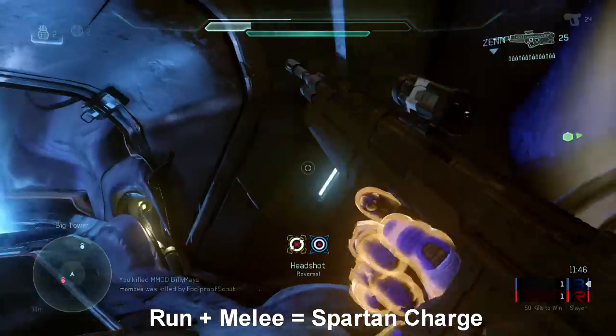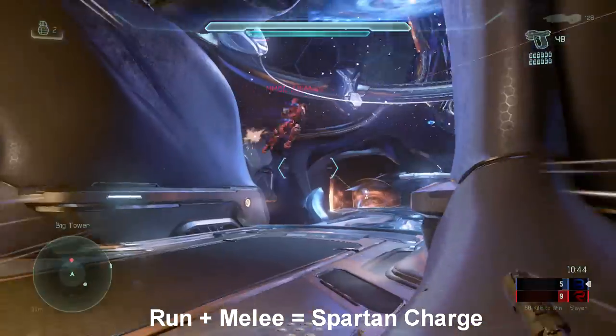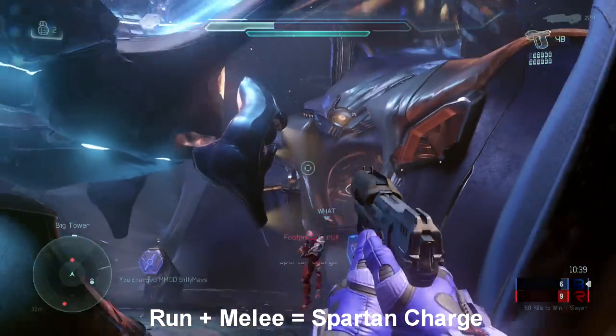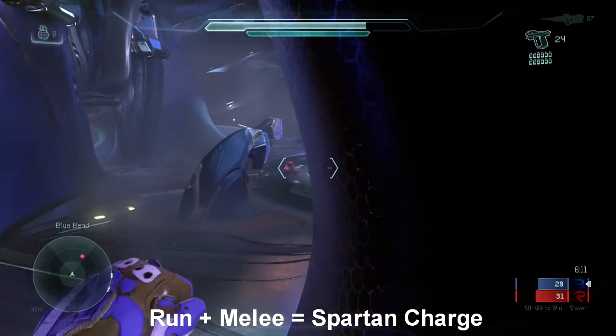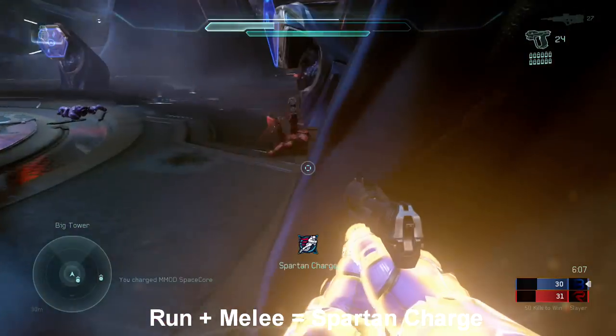This one is the Spartan charge. What you have to do is run and then melee while running — these little side brackets come up, and you have to wait for those to turn red, then use melee and you should hopefully kill the guy. But most times it's not a one-hit, so you have to hit him once and then hit him again. It's just like a regular melee — simple and pretty easy.